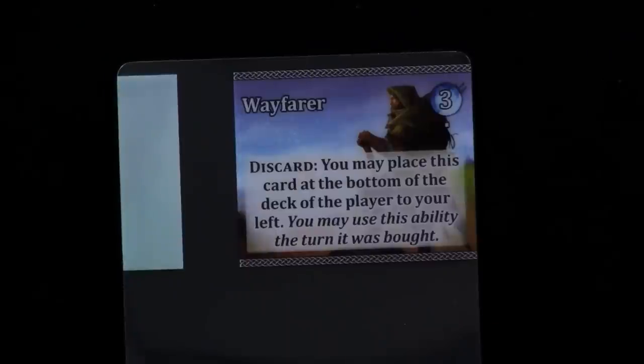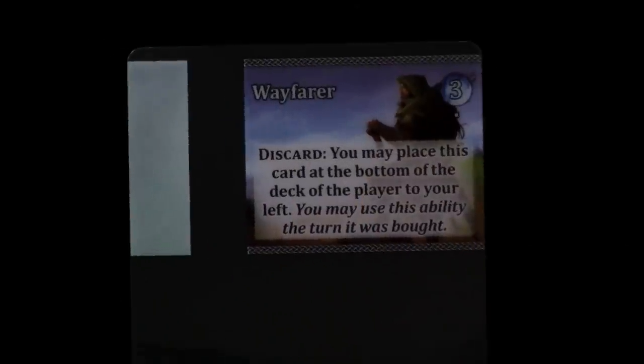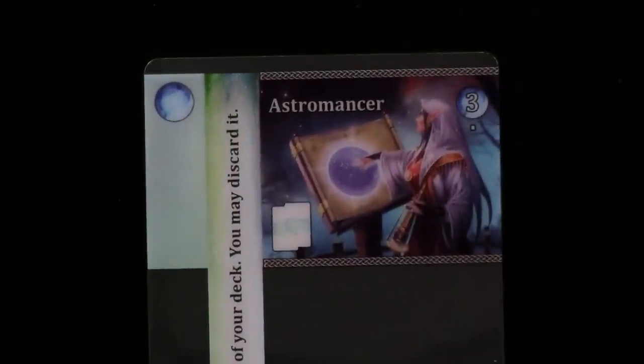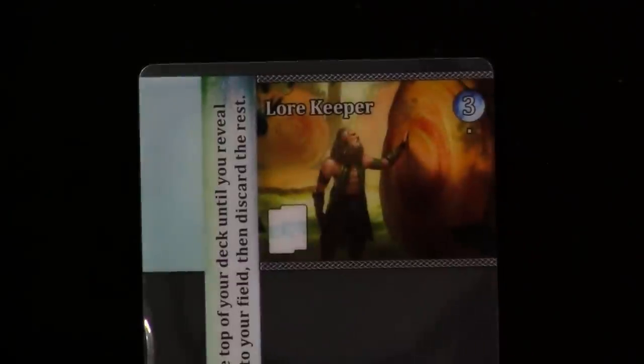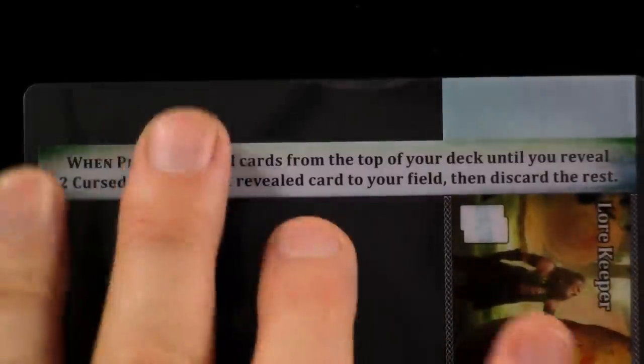Discard — you can place this at the bottom of your deck, and to the player to your left. If I put a whole bunch of curse cards on here, this Wayfarer could say, 'Hey neighbor, why don't I go live in your deck for a while?' until that player pushes on to the next poor sucker. Lots of really cool fresh ideas. I am surprised how John keeps coming up with new and interesting twists to this core formula, but he definitely has.